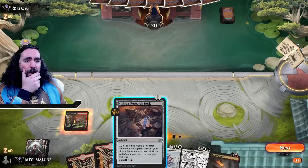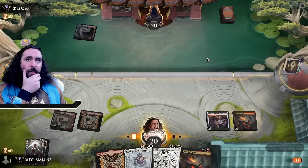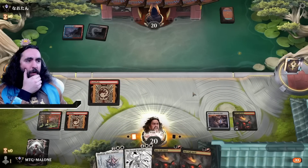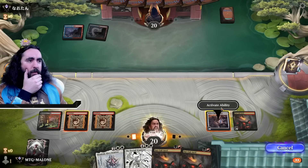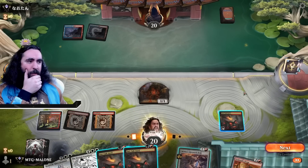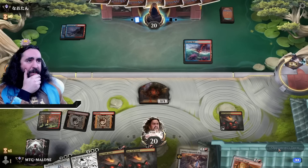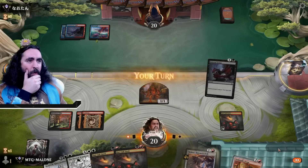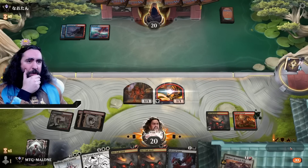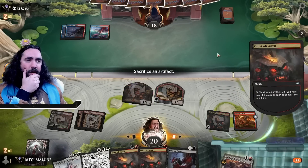Game 2 — we don't have any white sources yet but we will get there. We have a double Oni-Cult Anvil keep but we're up against somebody that one bajillion percent has destroy-all-artifacts, so we're keeping our Oni-Cult Anvils and doing this to get a little creature out. It will get them to use their Brotherhood's End here, even more. If they have a counterspell, so be it. We will be losing the Urabrask's Forge to a Brotherhood's End — I can tell you that right away.